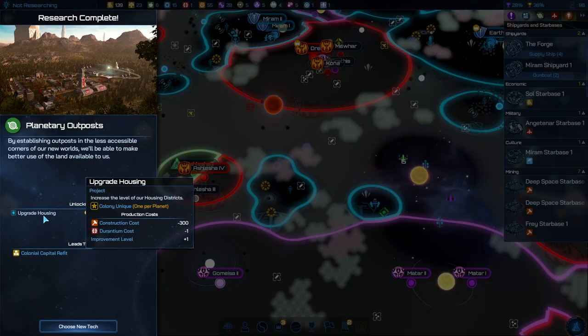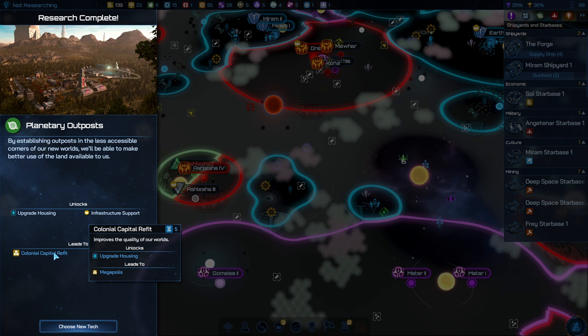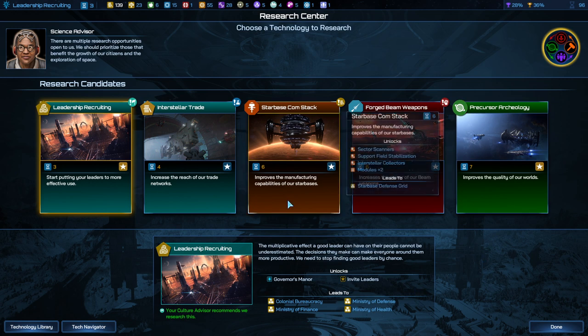Trade is good. Planetary outposts, upgrade housing. Infrastructure support is a new policy we could run — leads to Colonial Capital Retrofit. More housing upgrades, those will be very useful. Precursor archaeology makes precursor worlds more habitable. Starbase Comp Stack gives us some starbase modules right away and also unlocks some new modules for us.